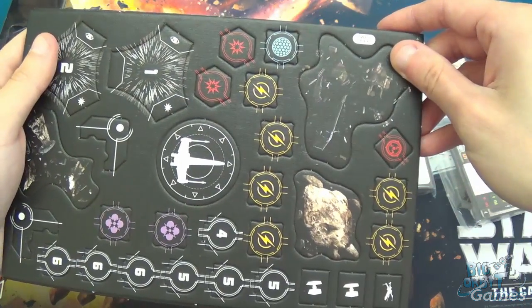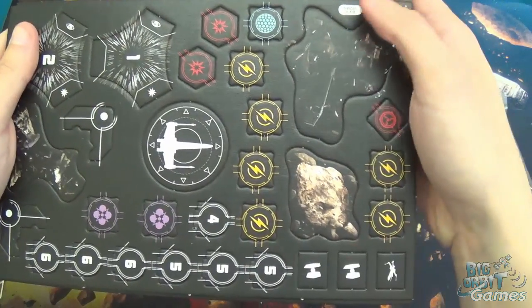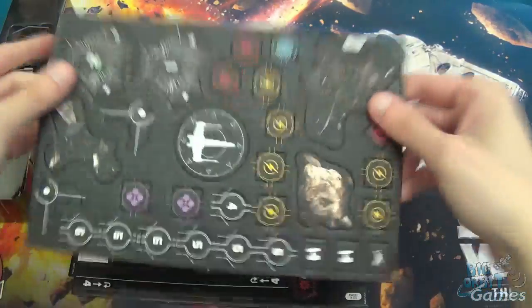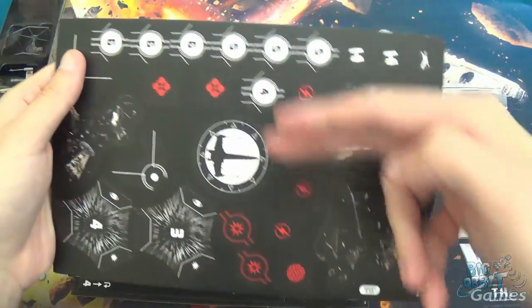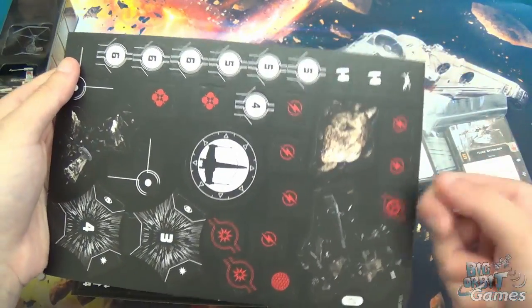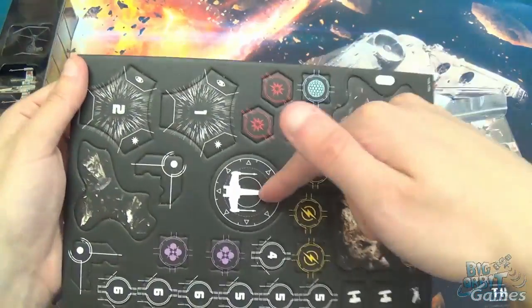Basically, you just flip a charge counter over to show you've used it — they're all double-sided; when you've used it you flip it over and it's red on the other side. You can gain them back, so you flip them back to the proper side. This is the first player marker.